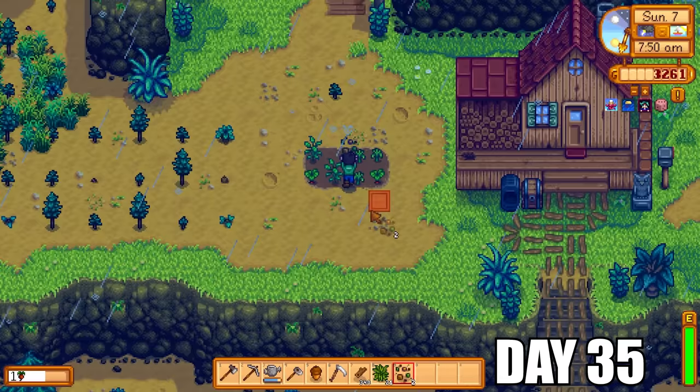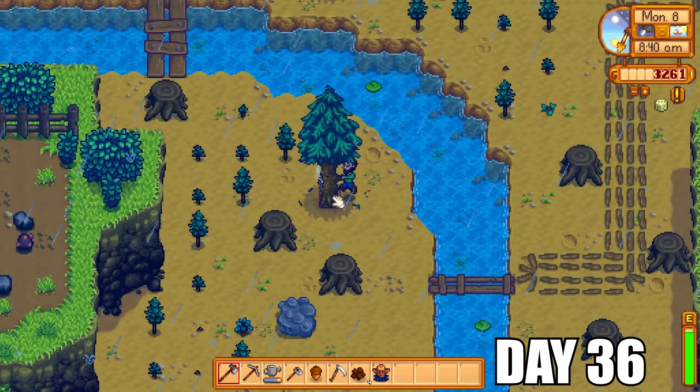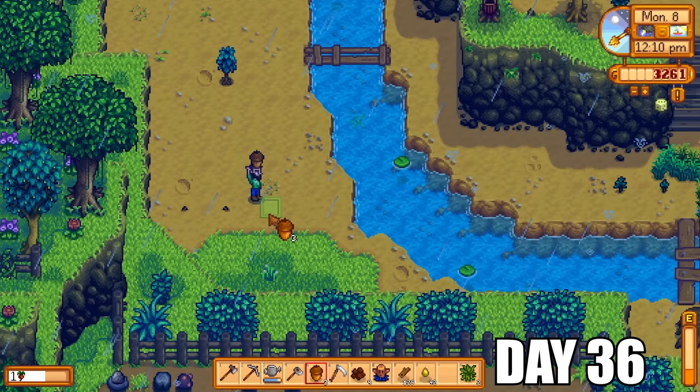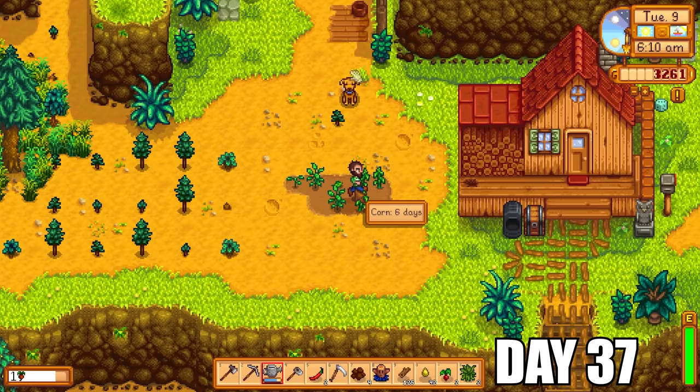On rainy day 35 I got more mixed seeds and planted those straight away — another hot pepper that could be harvested every couple of days. It was time to cut down more trees; more wood meant more sap I could sell, or keep to make more tappers down the road. Day 37 was a glorious day — I got more hot peppers, very exciting. Most of the time I just watered the crops and went to bed if there was nothing else to do, but I did pet the dog on a daily basis to accumulate hearts with Only Friend.